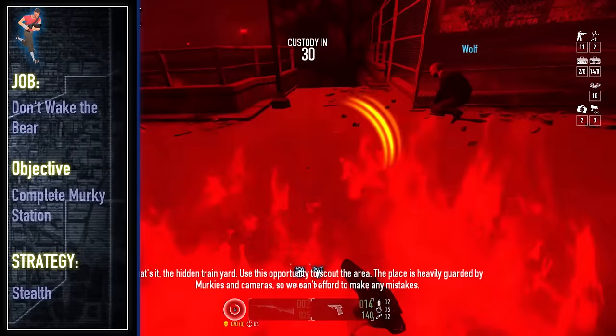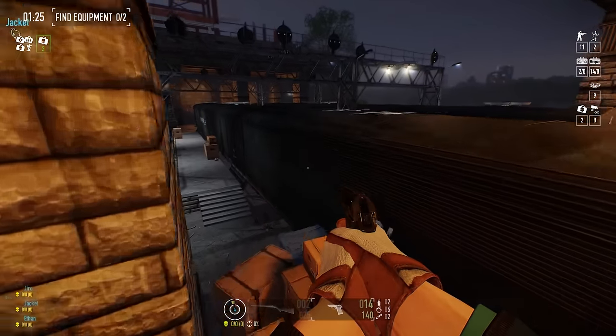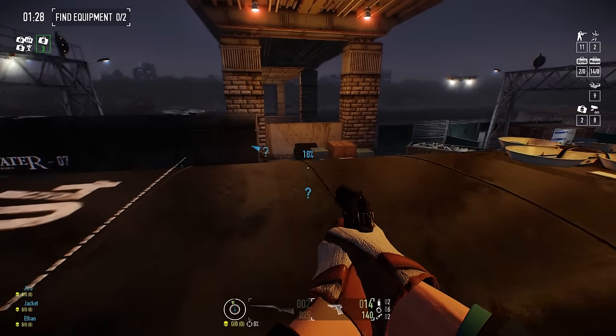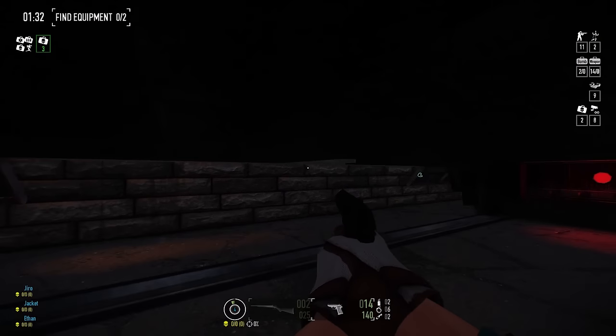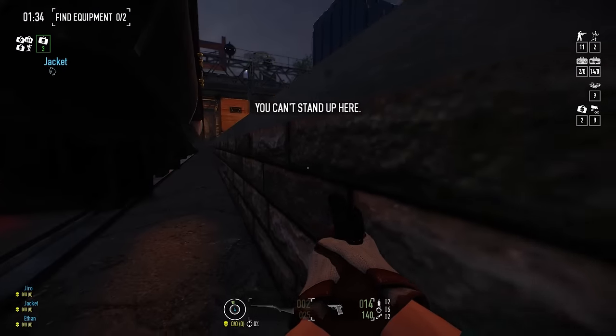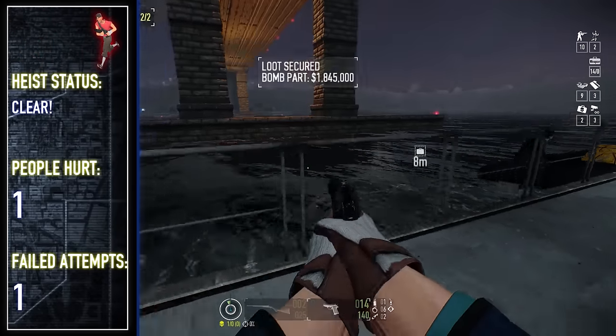After self-immolating for no apparent reason on attempt one of Murky Station, I pull myself together for a second clean run. This heist is far easier than its Payday 3 counterpart, although even with my Scout double jump, I still can't obtain that same level of freedom. Still, Yakuza is excellent on this heist, making for an easy clear with relatively limited bloodshed.